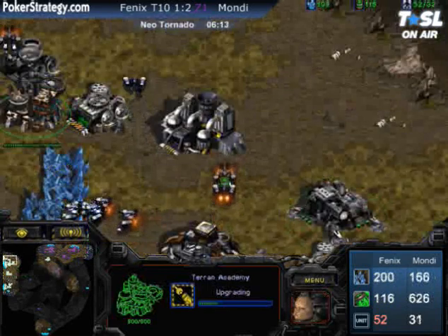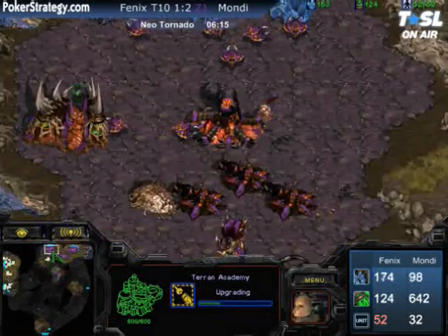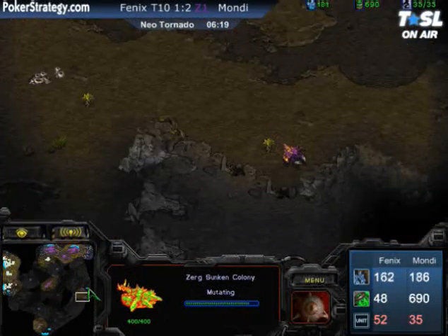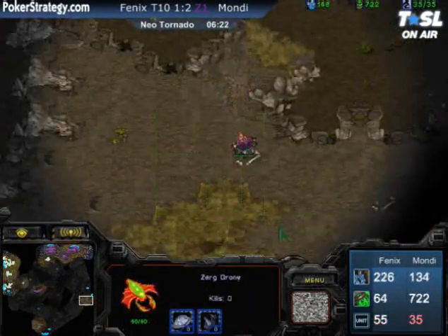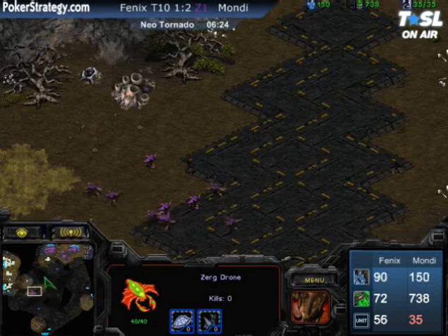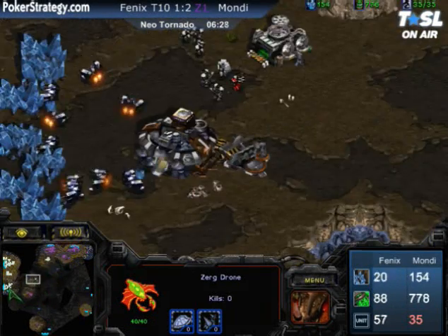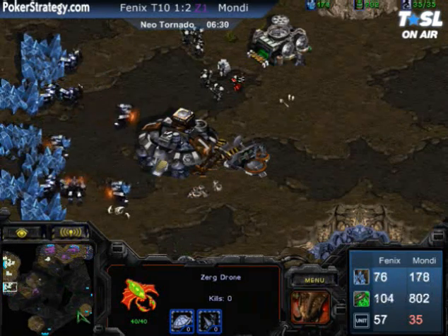A significant consideration is that Mondragon did sneak a drone out. If I'm in Phoenix's position, I'm thinking I've got him contained — no drones are getting out of here. But Mondragon, way earlier, moved a drone all the way out to the bottom right main. That is an unbelievably good move.